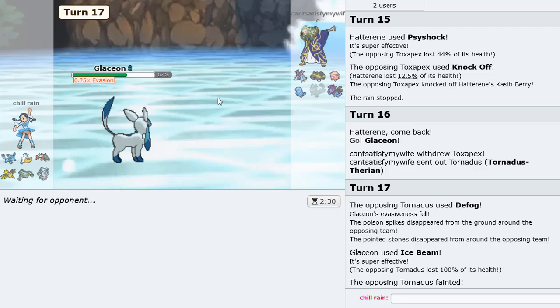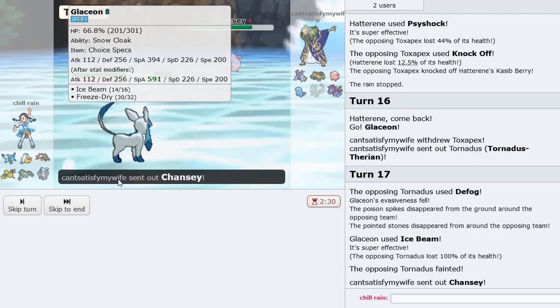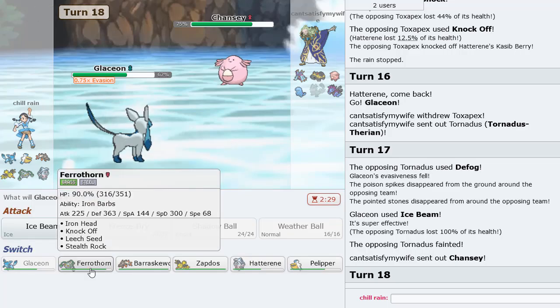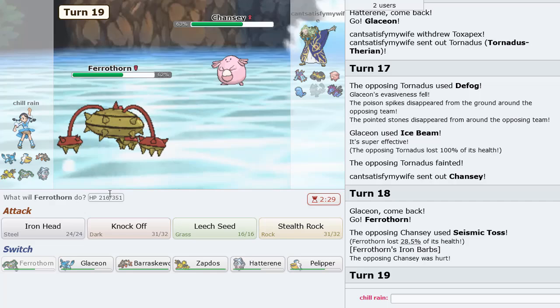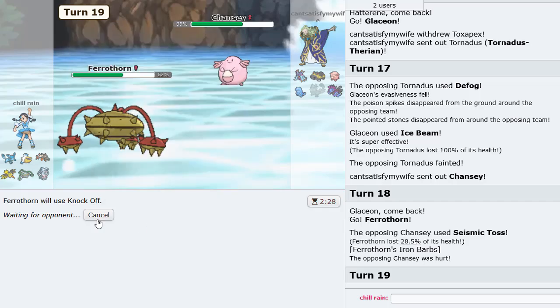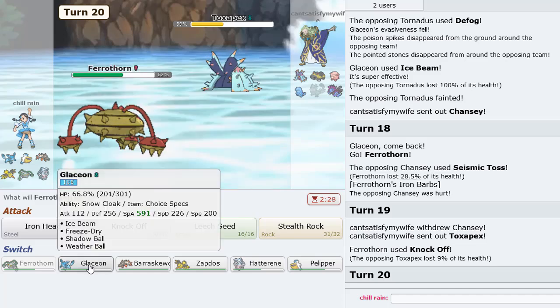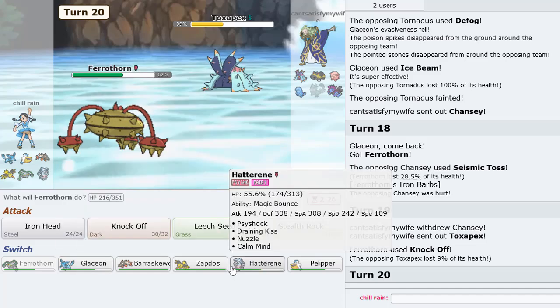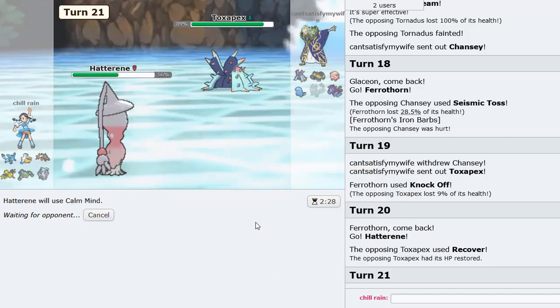I'm going to Ice Beam now — get rid of the Tornadus, and Tornadus is gone. First Pokemon down — quite amazing. I'm going to go Ferrothorn; he gets hurt by the barbs. I want to Knock Off their items but he's not letting me for some reason. I'll go Hatterene.